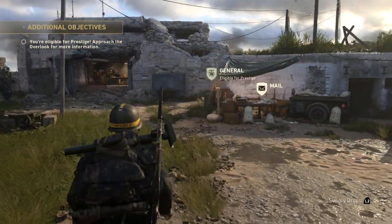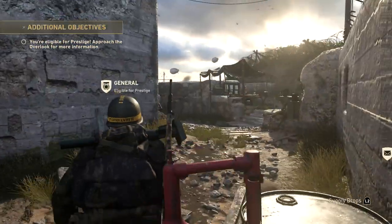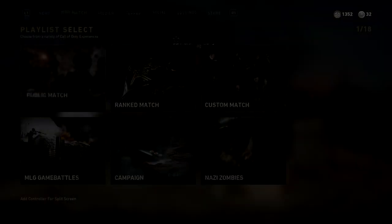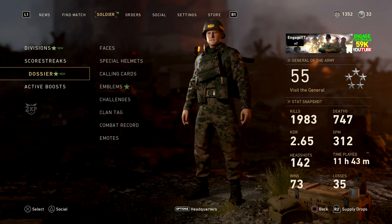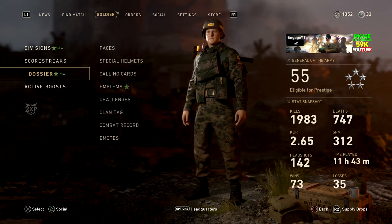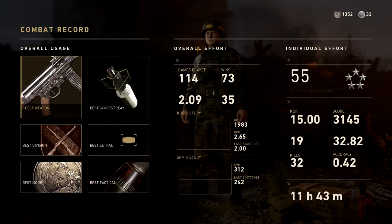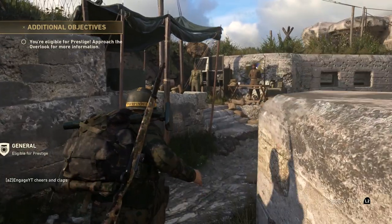In the newest Call of Duty — in this case, Call of Duty World War 2. I wanted to show you guys my combat record just in case you were wondering how I was doing so far. How it works is: once you get enough XP, you can go back to headquarters and it will tell you you have a new challenge or new objective, and you'll be able to head over to the Prestige part of the headquarters.